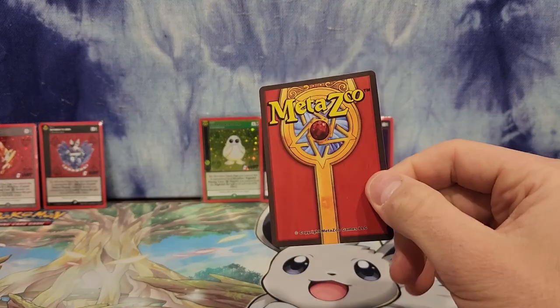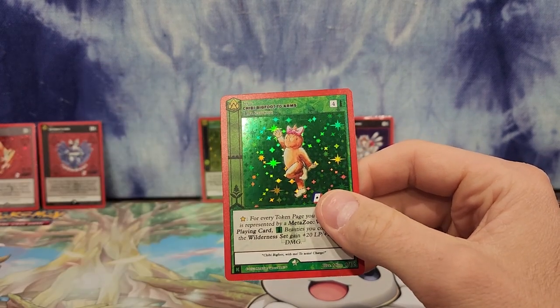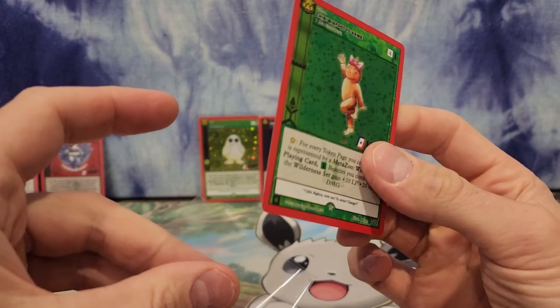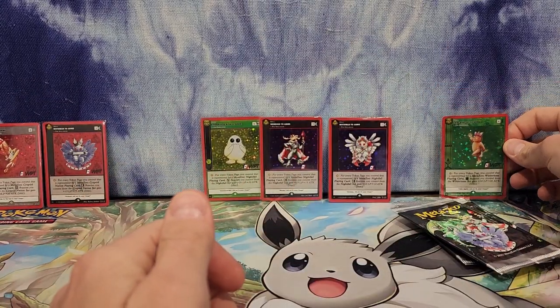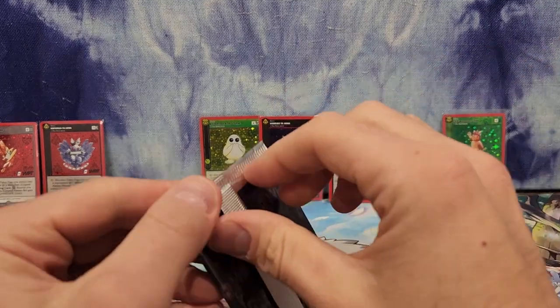We got Chibi Bigfoot to Arms — you get a penny sleeve, Mr. Chibi Bigfoot. There we go, you can go right about there. Okay, we've got four packs left.